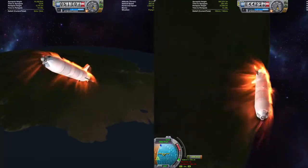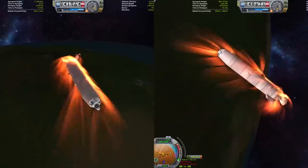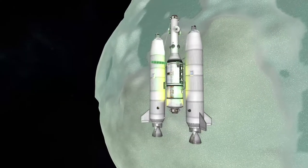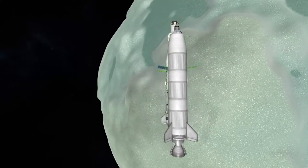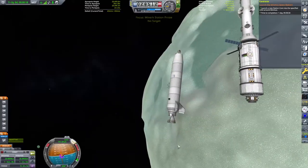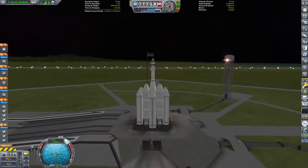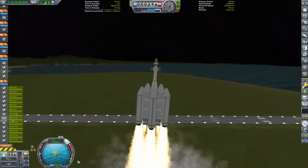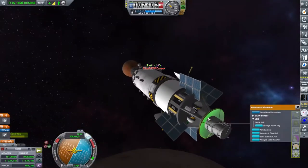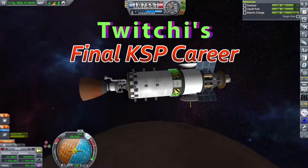Hey guys and welcome back to Kerbal Space Program. My name is Twitchy, and last time we hurled two identical space stations up into Kerbin orbit so we could move them onto the orbit of the Mun and Minmus, all in the name of tourism management. This time we're going to completely ignore that and launch ourselves some interplanetary probes. Once again, my name is Twitchy and welcome to my final career.